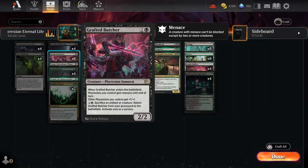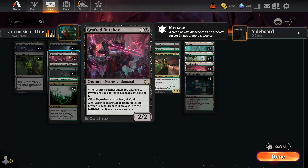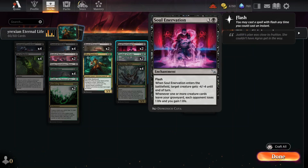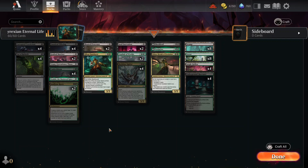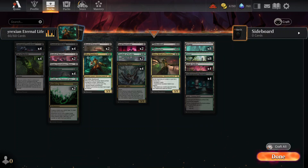Grafted Butcher — you can sacrifice another creature to bring it back, so this will be fueling That Which Was Reborn every time you bring it back, and it will be activating Insidious Roots and Soul Innervation. It's quite good in this deck, particularly because I have a lot of Phyrexians. The only non-Phyrexian creature in this deck is Sky Fisher Spider, and you can tell how important it is to have this card.